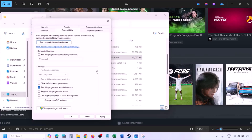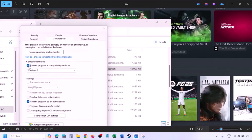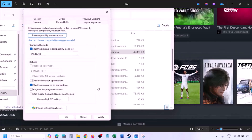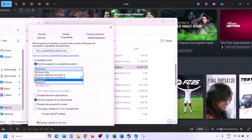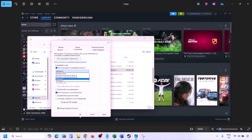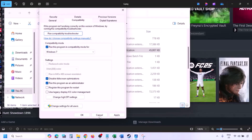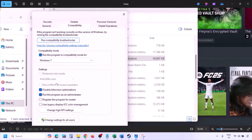Launch the game from the installation folder instead of Steam and check. Still not working? Check the compatibility mode box, select Windows 8 from the dropdown, hit Apply, click OK, and launch the game. Still not working, try Windows 7 instead. Also try checking 'Disable full screen optimization,' hit Apply, click OK, and launch the game.